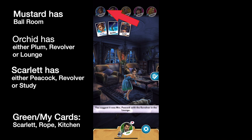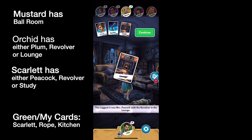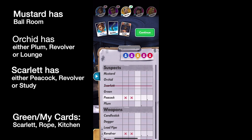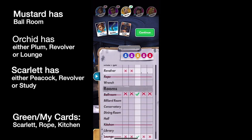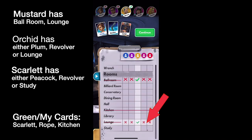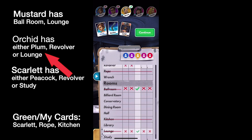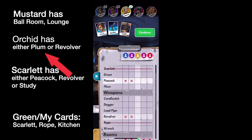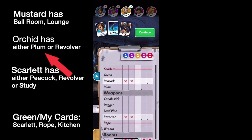Mrs. Peacock has nothing. Plum has nothing. Mustard has Lounge — great. As you can see, the app has crossed off Peacock for the people who don't have Peacock that we just learned about. Now we know the second card Mustard has, which is the Lounge. We can take off that one marker because we now know that of those three cards, Orchid didn't have the Lounge — meaning when she showed that card, she either showed Plum or Revolver.